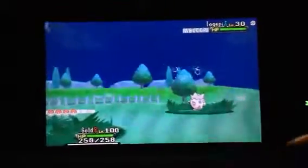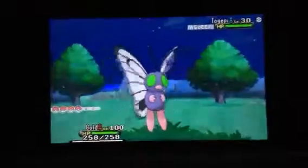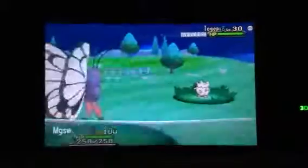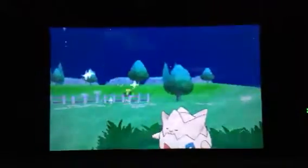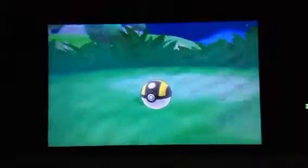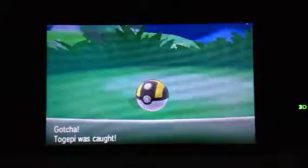And plus, I haven't found any shinies in Friend Safari for a long time because I haven't been here in a while. Anyways, I'm going to throw out an Ultra Ball now that the Togepi is sleeping. Hopefully that'll make it stay in. And I got the shiny Togepi!